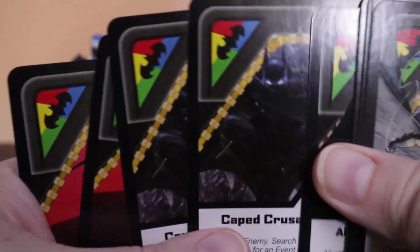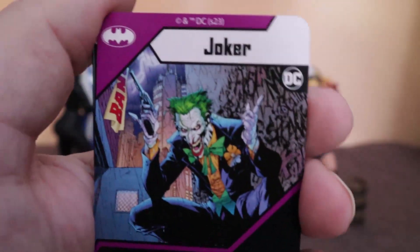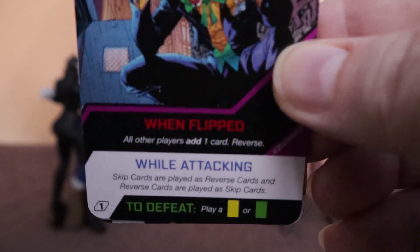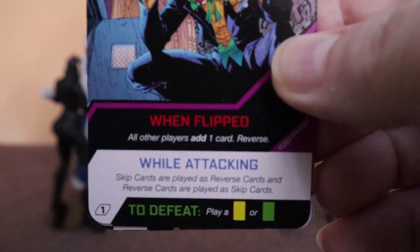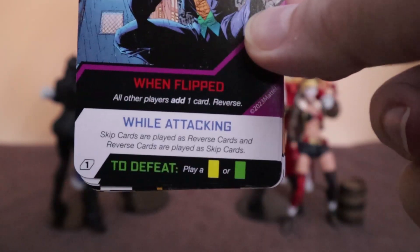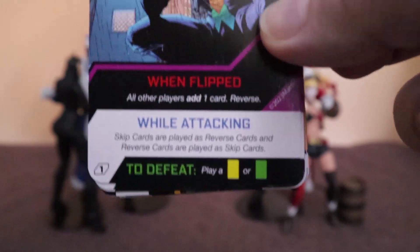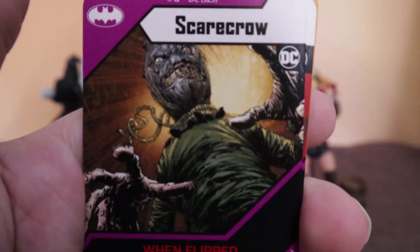There's some really neat stuff with his wilds — I like his wilds. I think you've got a good idea of how his deck would work. But let's look at the enemies first. Of course, the Joker — there's his art. When flipped, all players add one card, then reverse. Skip cards: all players reverse and add a reverse card to play. Skip cards are interesting — need to play a green or a yellow. Scarecrow — jeez, look at the art on that one, yikes.